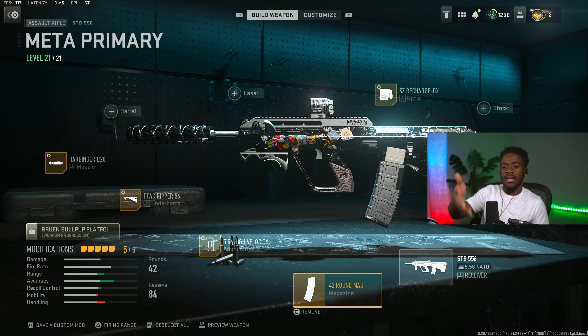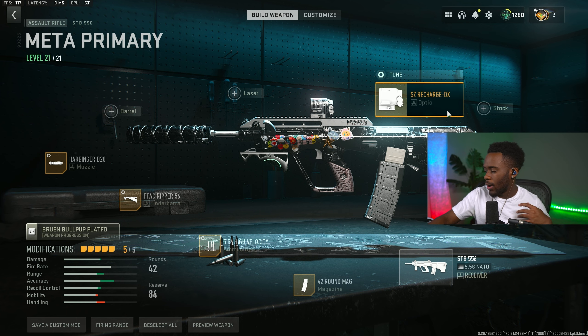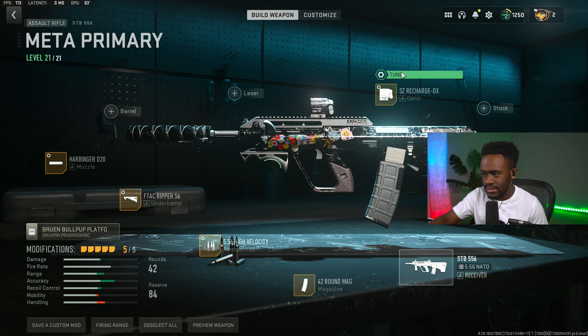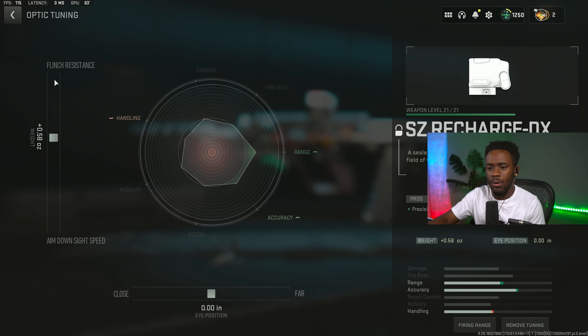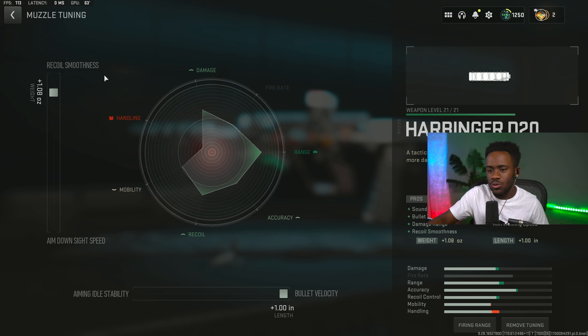So if you guys like those guns, you guys will definitely like this one, which I'm putting as number two. For the optic, we are rocking the XZ Recharge DX. For the tune, I will put the flip resistance at 0.58, and for the eye position I will just set that at default. Moving on to the second attachment for the muzzle, we are rocking the Harbinger D20. We'll set the recoil smoothness at 1.08, and for bullet velocity we will set that to 1.00.